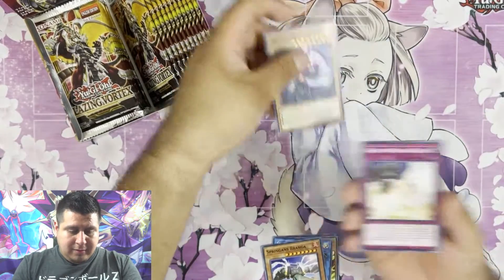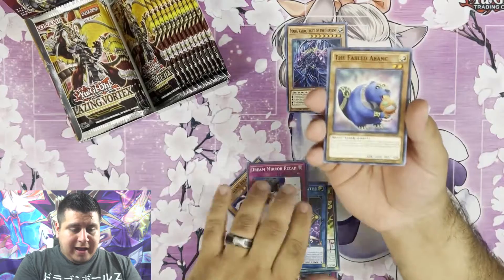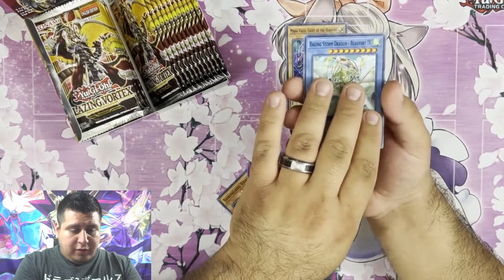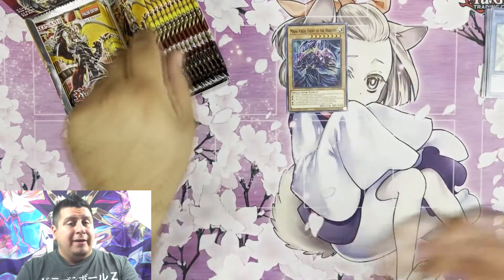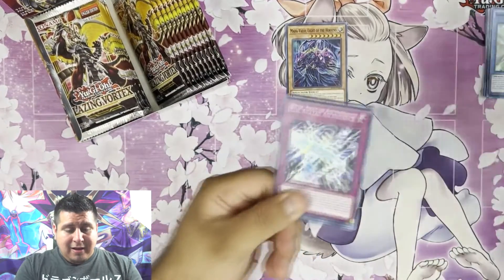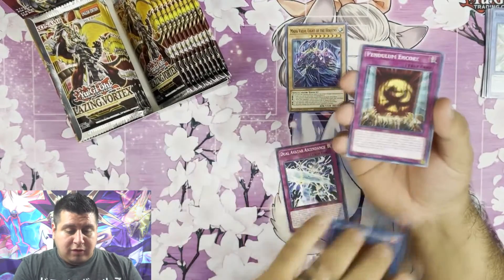Light of Heavens — I'm going to put all those right there for you. Dream Recap, Fabled, Virtual World, and Raging Storm Dragon. I'm going to be going through these a little bit faster because we've already opened up a booster box from this set. We're just trying to get at least maybe another secret rare, maybe Pot of Extravagance, or Starlight Rare.